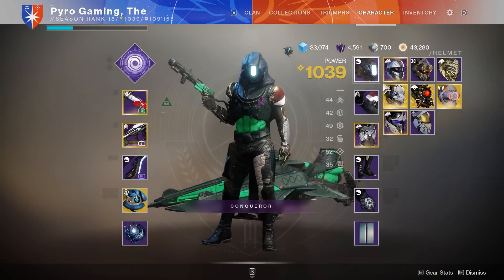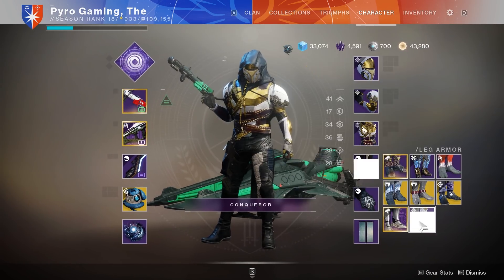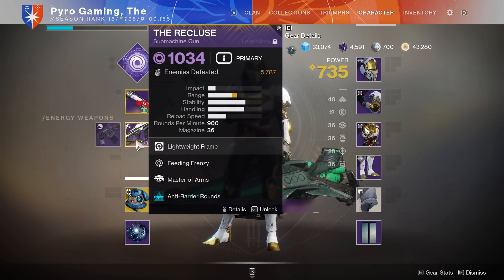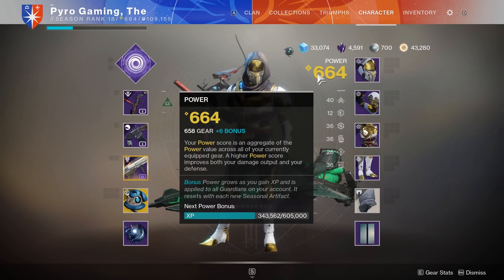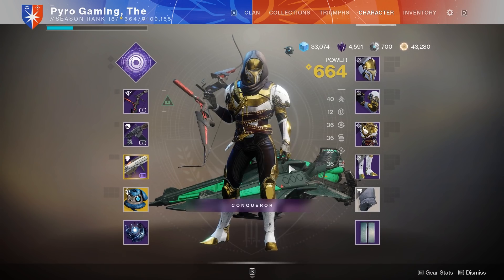What you want to do is lower your power level as much as you can. I'll show you what a lowered power level looks like so there's no confusion. You can see here I'm down to 664. The recommended power for the forges is 750 — new light players start at 750. By lowering it this much, you're only going to match with people in the forges who are doing the same thing.